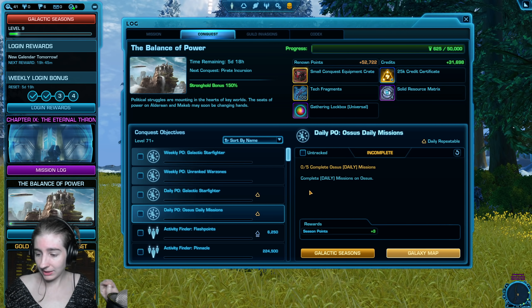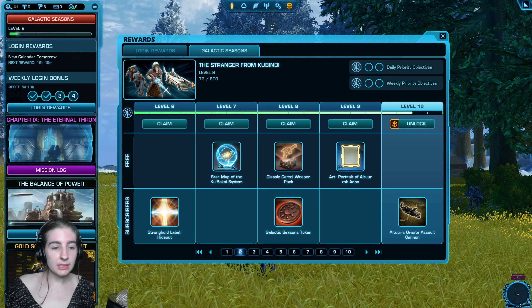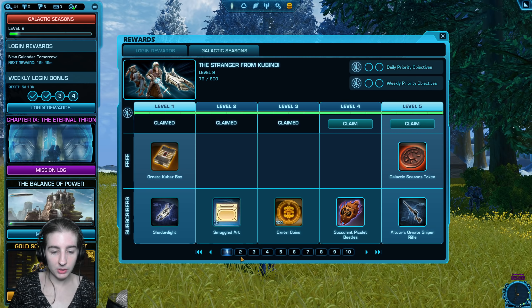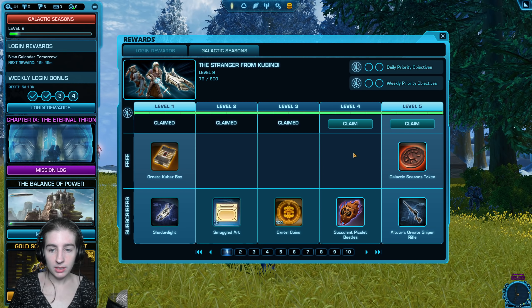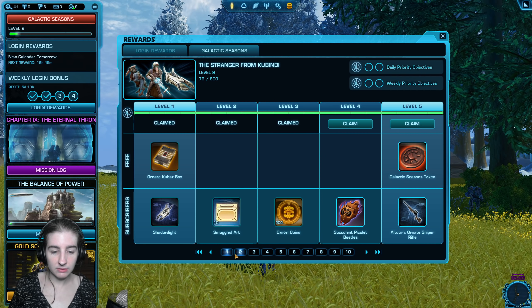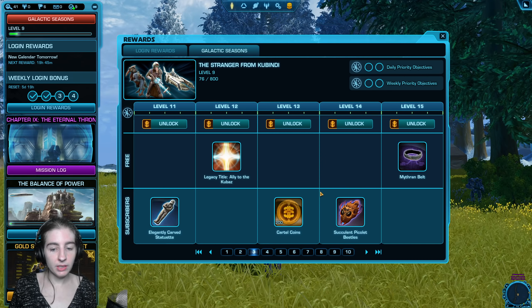Unfortunately, a lot of the objectives are bugged and you'll be able to use that same refresh button to refresh if you happen to get a bugged one. Each of these weeklies is worth a certain amount of points and each of the dailies is worth a certain amount of points. They will show up in your Galactic Seasons panel right here as you complete them.